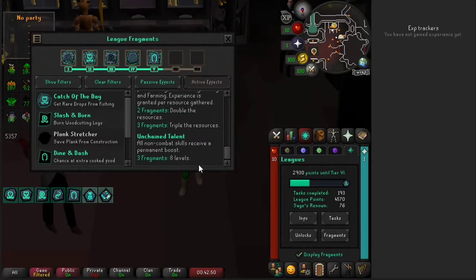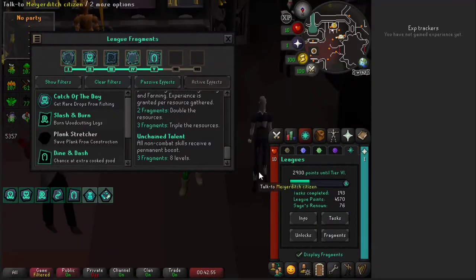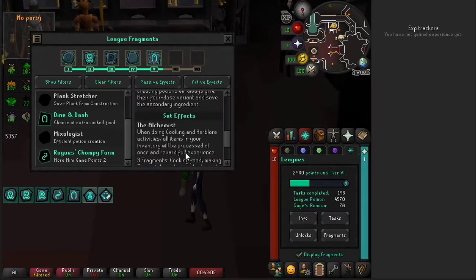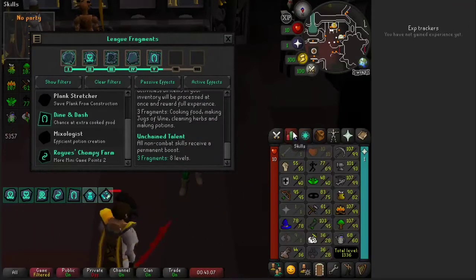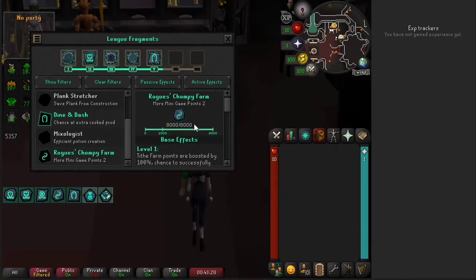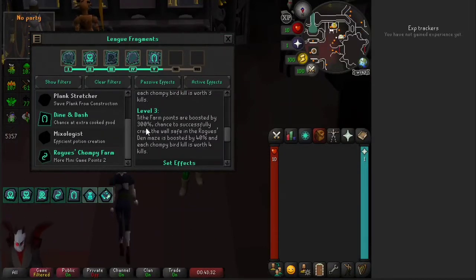I don't know if Unchained is the best, but you could use it or not — I'm not even sure if it works. At this stage in the game, if you have Mixologist, I would put that on. I don't have it, I tried to get it. We also want Rogue's Chompy Farm — try to have it maxed for the 300% Tithe Farm points.